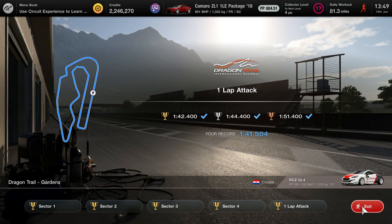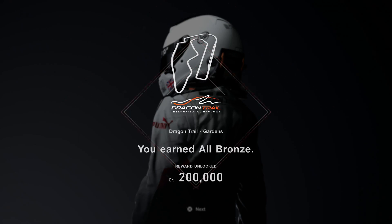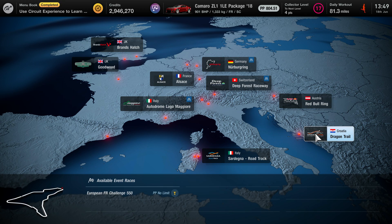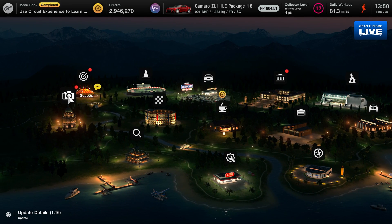So this gives me 500k maybe? Oh — 54k? Wait, 200k — 700k total! I got 700k, great. So now nearly at 3 million. I could go around doing these circuit experiences and grabbing a lot of them to earn money efficiently.